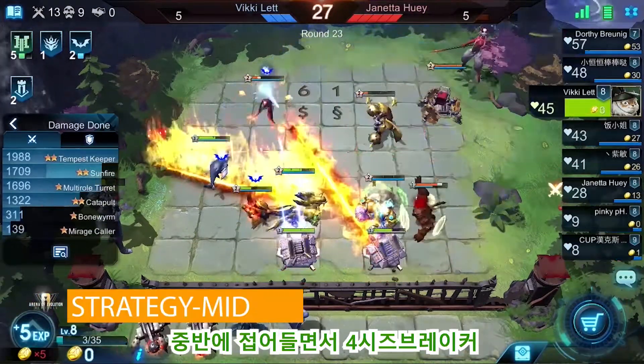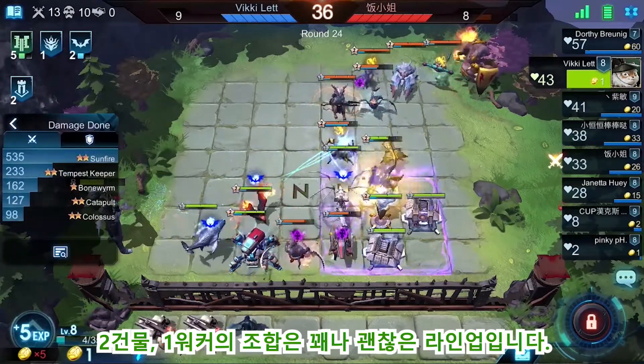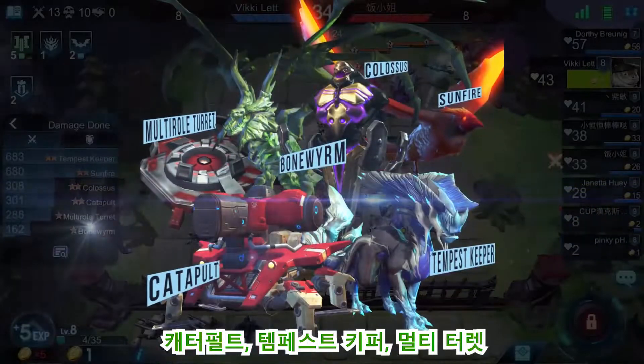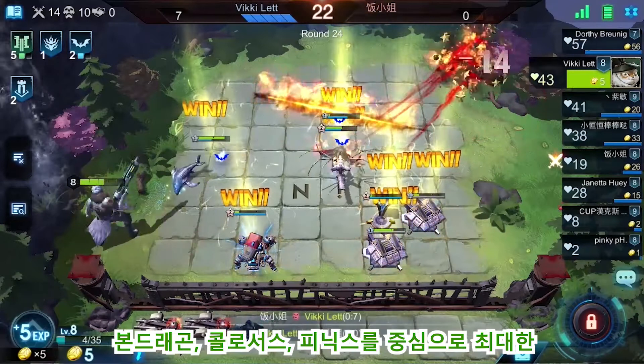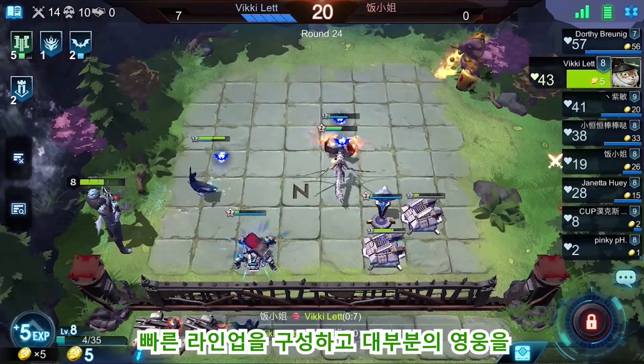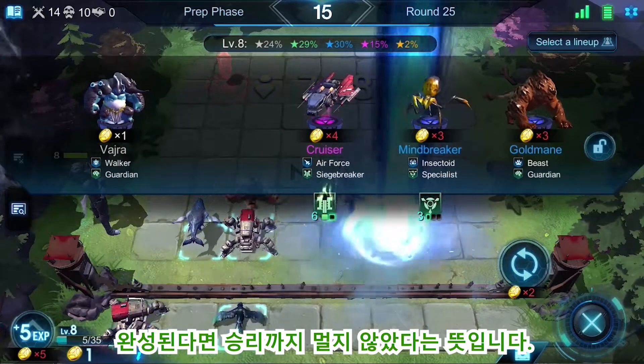In the mid-stage, keeping four Siegebreakers, two Raptors, two Buildings, and one Walker in your team would be great. Catapult, Tempest Keeper, Multi-Role Turret, Bone Worm, Colossus, and Sunfire would be mainstays without a doubt. Make sure most heroes are two-star grade, and that would be good momentum to master the final fight.